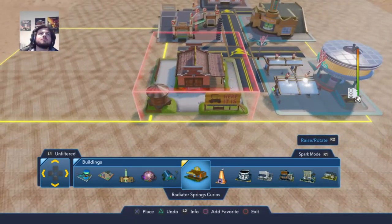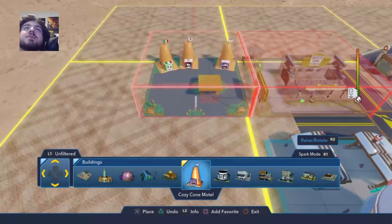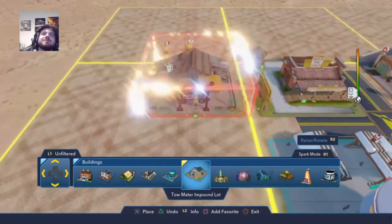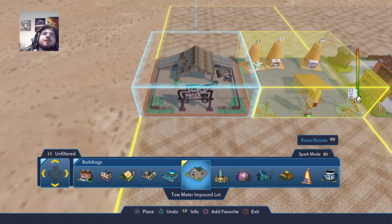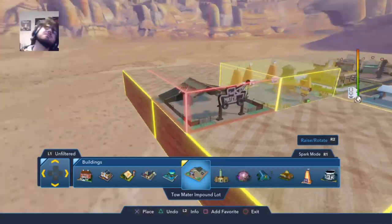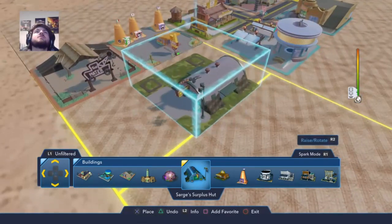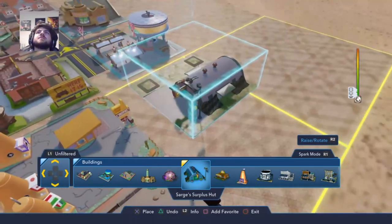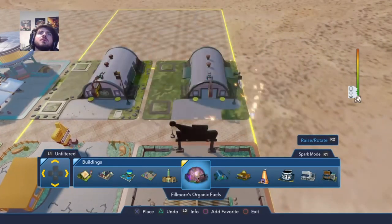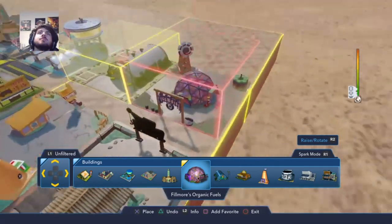Boom. I'll put that there. And then literally right next to it, which will be as close as we can — which is this. Then, literally right up there is Mater. Look at him — it's coming together. Then next to Flo's, we'll put his like this because it is literally like that in game and it makes it easier. Literally like that.